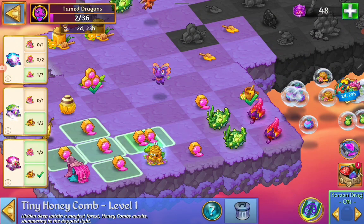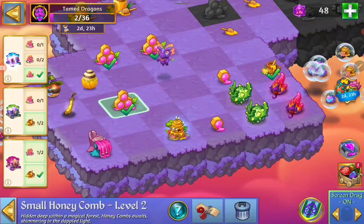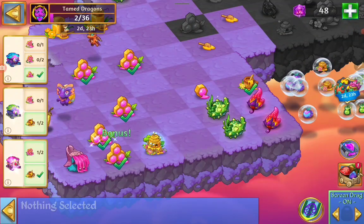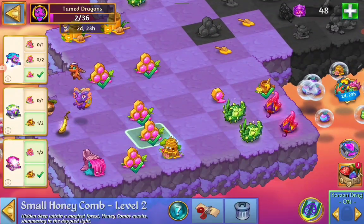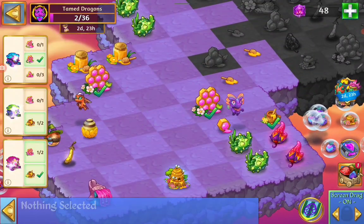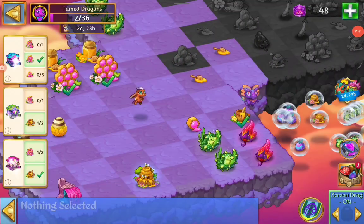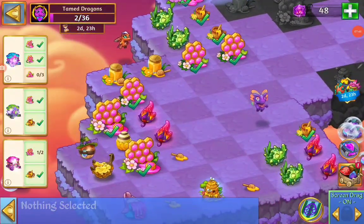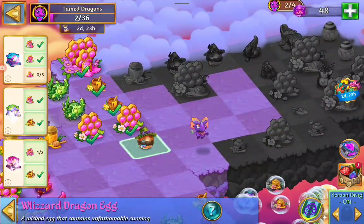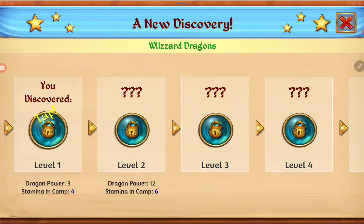So now we get to that Blizzard — the Blizzard egg. That will give us a new dragon. There he is, with his little hat.